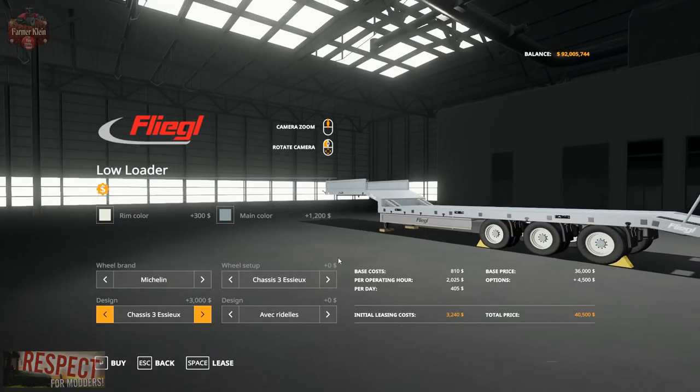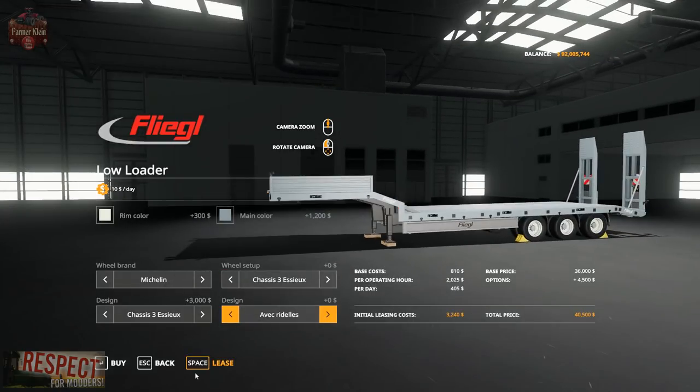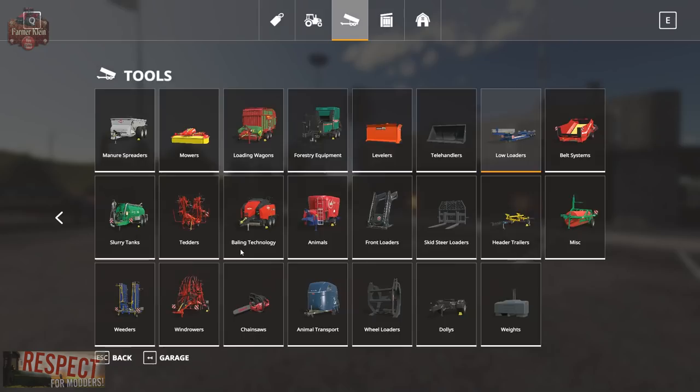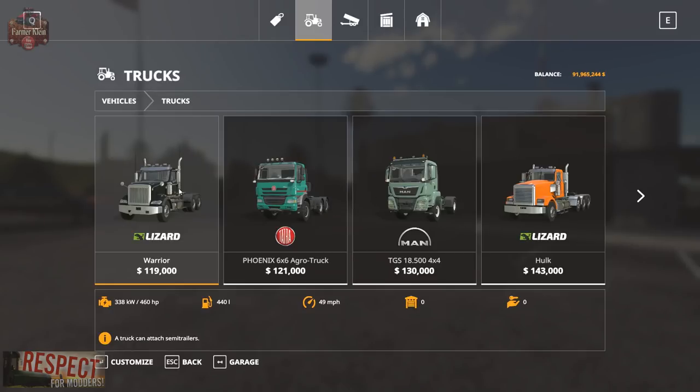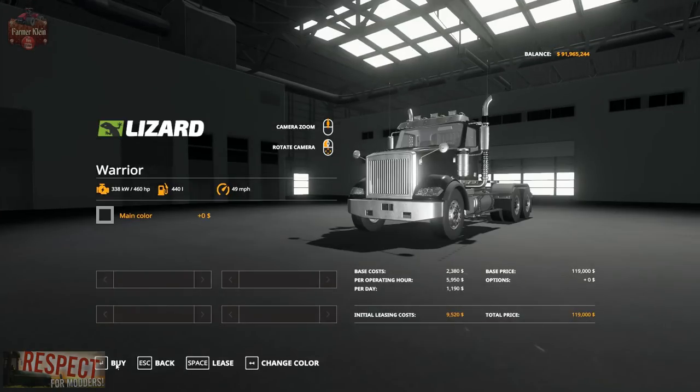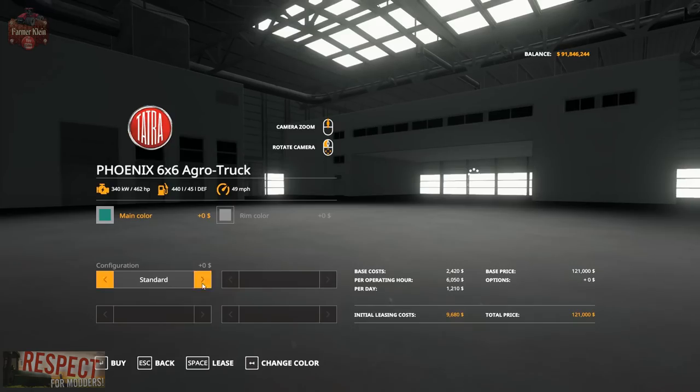In terms of design, we basically have the choice of having the front with the sides or without the sides. We'll go ahead and buy this one. The mod says it has hose hookups, so we're going to buy some trucks to test that out.